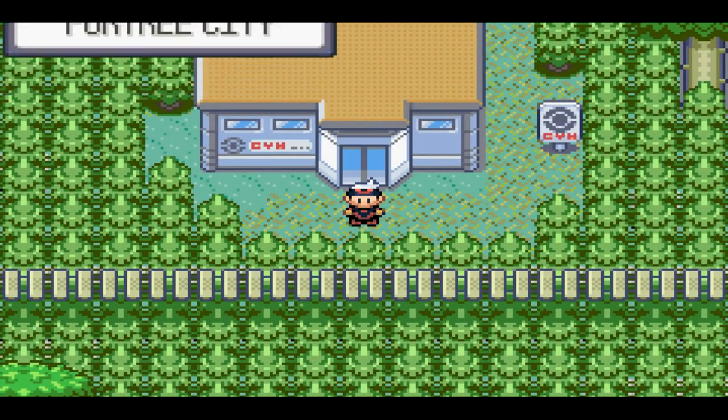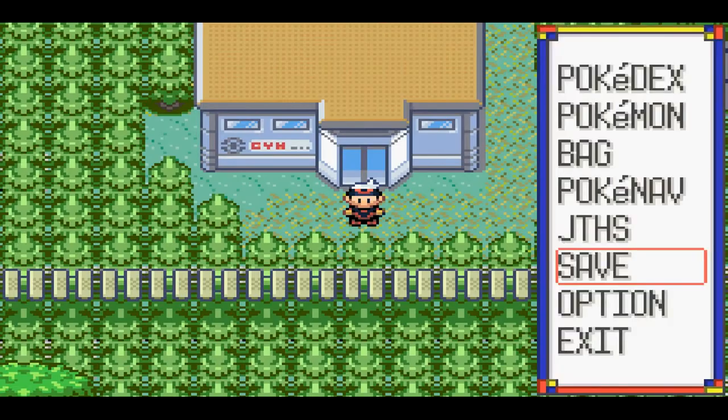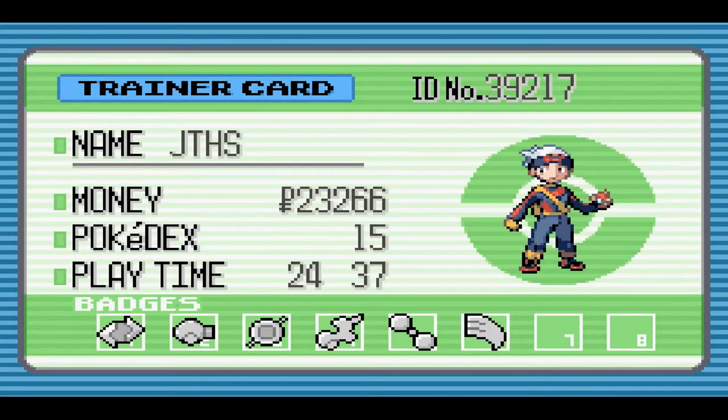Before we end this part, there's one more thing I'm going to do. First, let me show you guys my new Gym Badges: the Stone Badge, the Knuckle Badge, the Dynamo Badge, the Heat Badge, the Balance Badge, and the Feather Badge - I've memorized them all! The next one's going to be the Mind Badge, and then I think the Icicle Badge - or the waterfall badge, who cares, we'll find out in a few days or weeks.